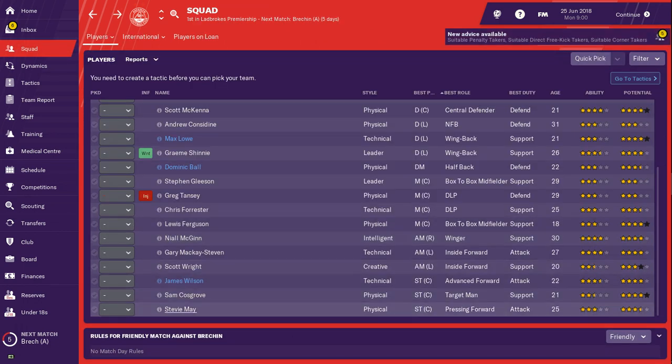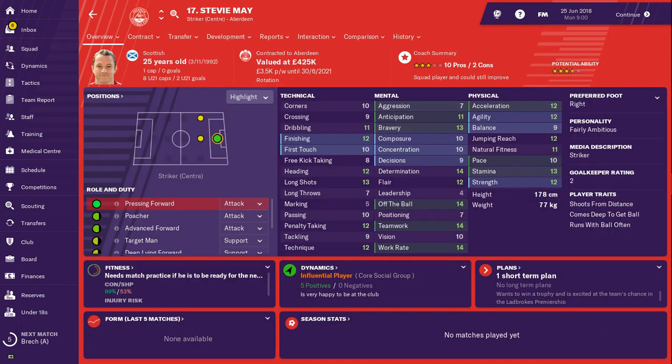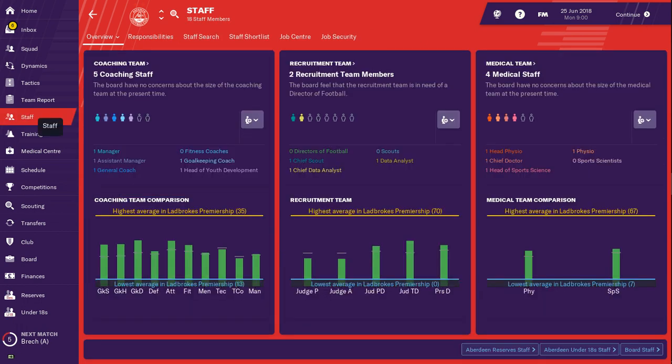The other striker option is Stevie Mays — someone I thought was fantastic at St. Johnstone but who just hasn't delivered since coming back to Scotland. Valued at 425k, three-star ability, three-and-a-half-star potential. As for Aberdeen's staff: five coaching staff members, two recruitment team members, and four medical staff. Not a big issue, but perhaps you could add another one or two — maybe another recruitment member or coaching staff member.